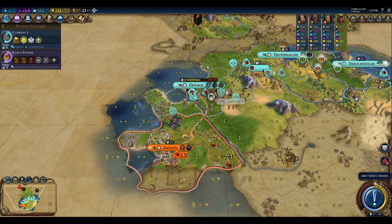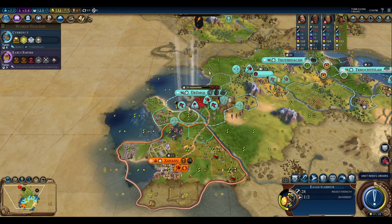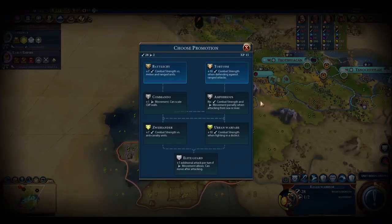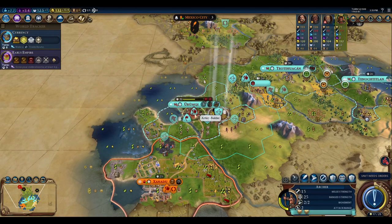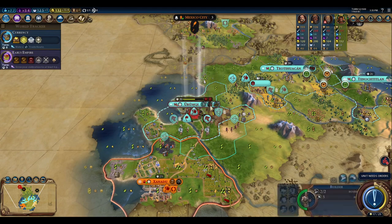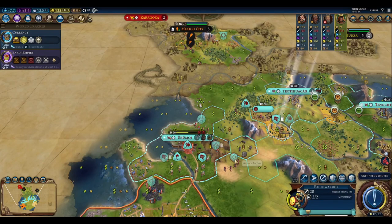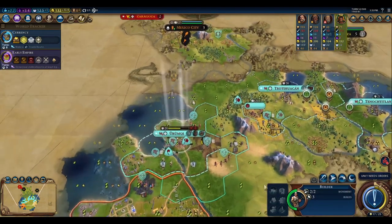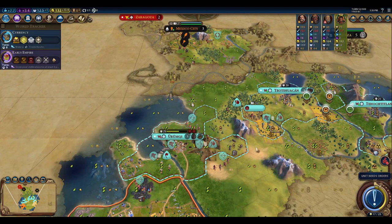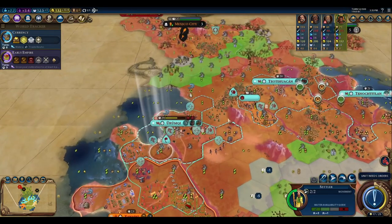Since we now own the city, we can move through it and capture Mongolia's settler — completely forgot about that, which is huge. The eagle warrior heals off his promotion. Moving the archer up, we garrison in the captured city against the loyalty loss. The builder comes over to repair improvements and build a pasture, which gives an amenity and a combat attack boost.